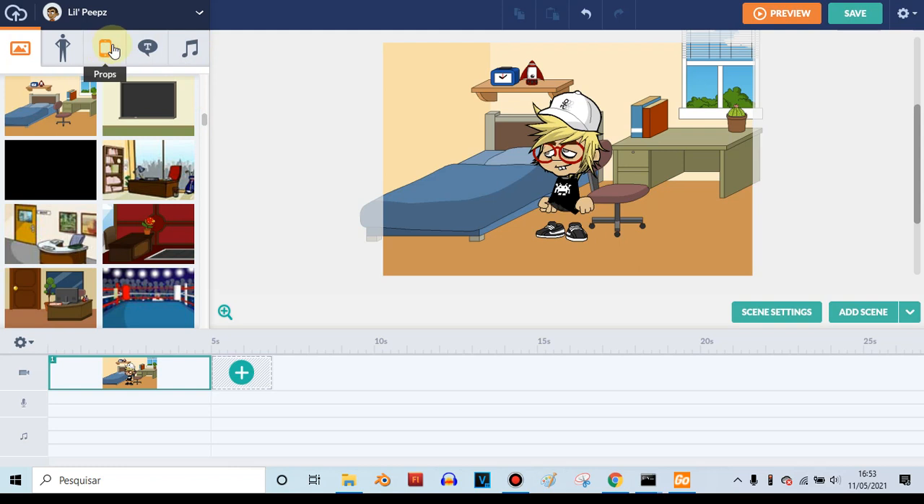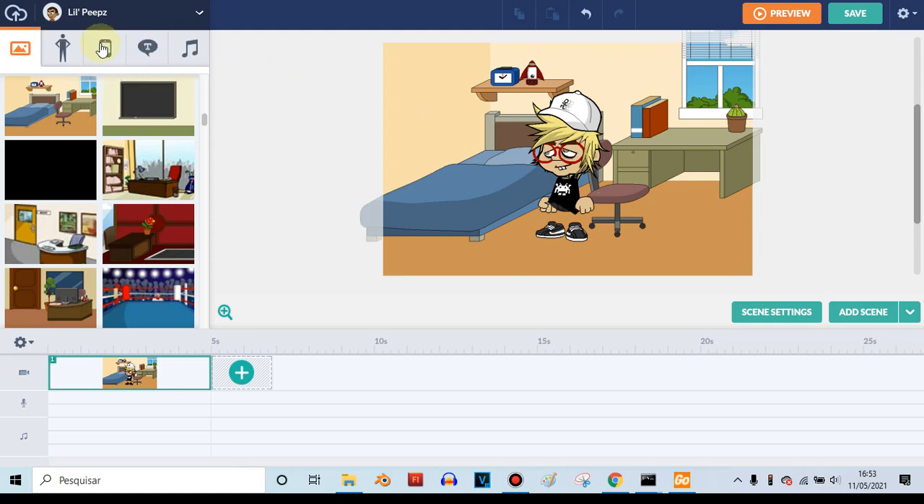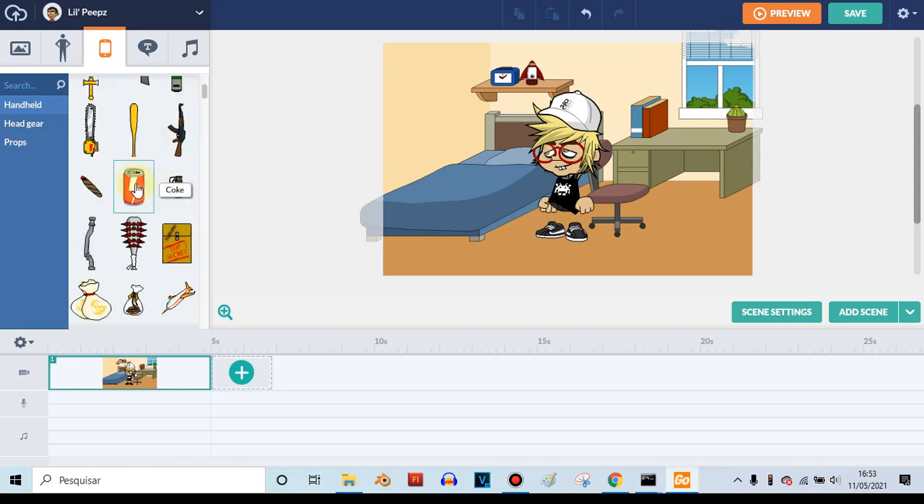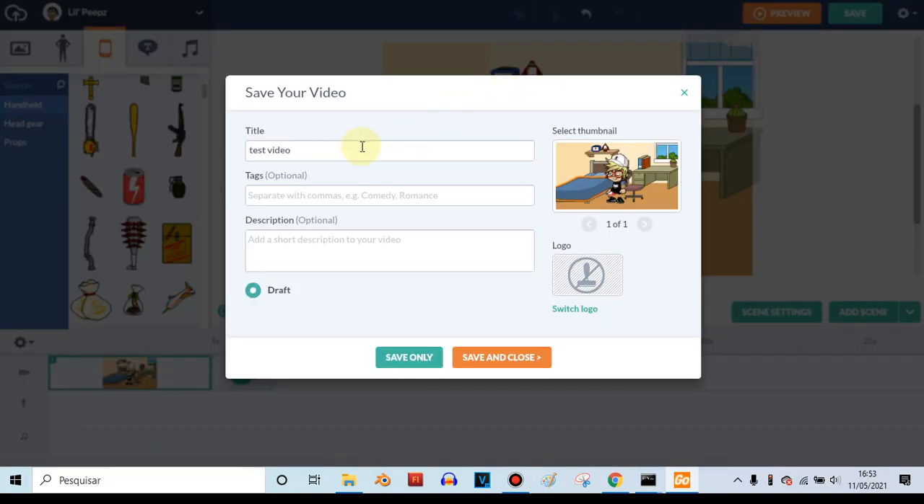Handheld props are the props where you can put the prop into the character. So here's my Lil Peeps character I created. Here are the handheld props. Let's make him hold this can of Coke. Here it is. So then let's save the video — I already wrote a title for this video — and let's save it.